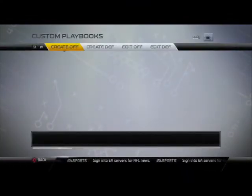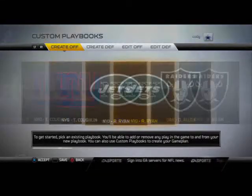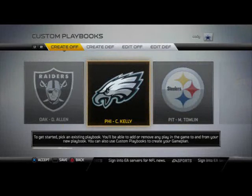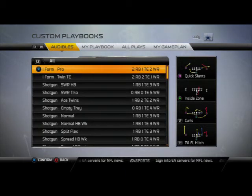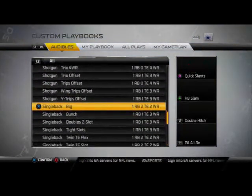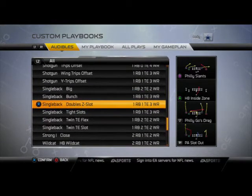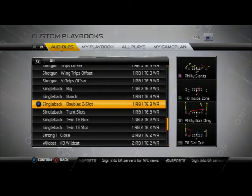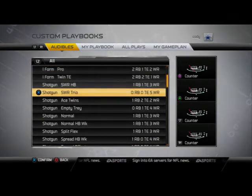Coming in at number two on our list is the Philadelphia Eagles playbook. Philadelphia has a lot of plays in this game, but the offense doesn't always flow together cleanly because they have a lot of different personnel groupings and not a lot of uniformity. If you can get used to a five-set-for-success type of scheme out of the Philadelphia Eagles playbook, Philadelphia probably has the best overall playbook in the game in terms of plays — and probably the best money plays in the game.